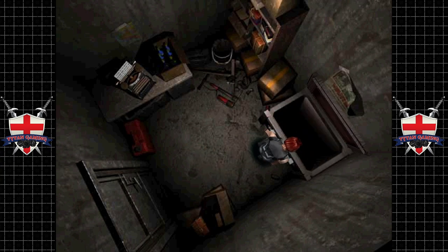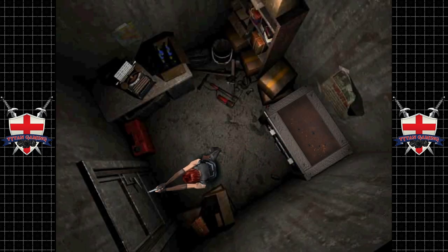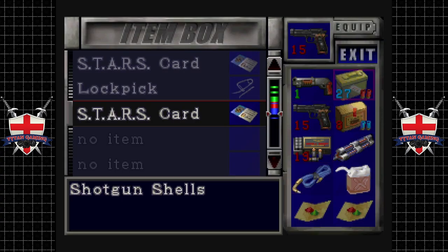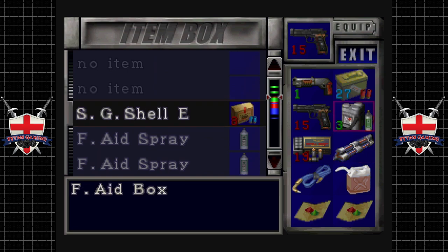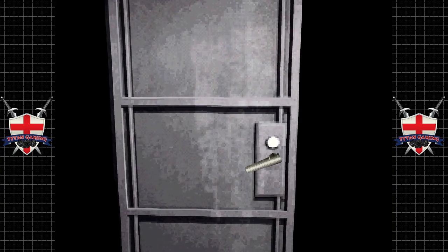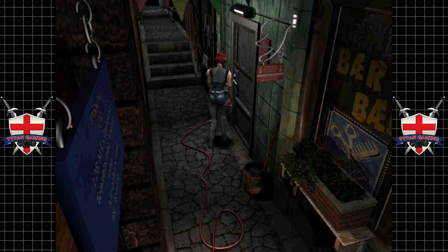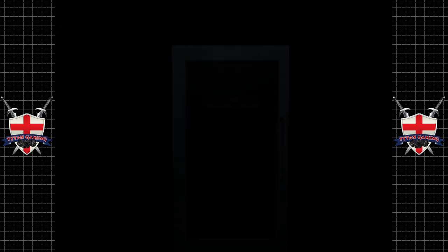Right, what do we have, what do we need, what do we want. We only need the enhanced handgun - the enhanced handgun like trashes him, it really does, it's kind of sad in a way. We'll take that as backup just in case. Let's go - just in case we need the FA sprays. We'll have to come back here anyway, and we should get the shotgun part from him.